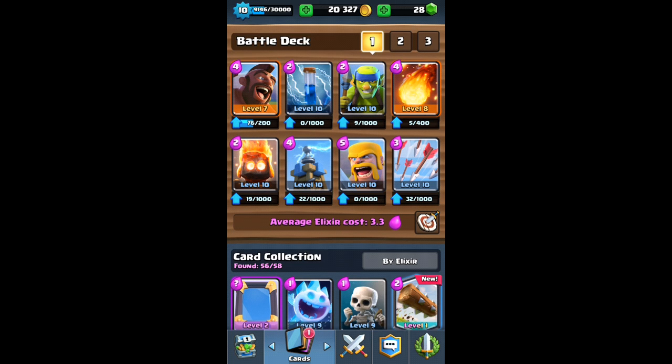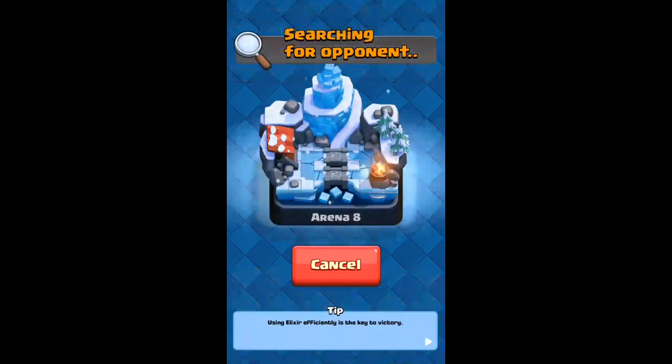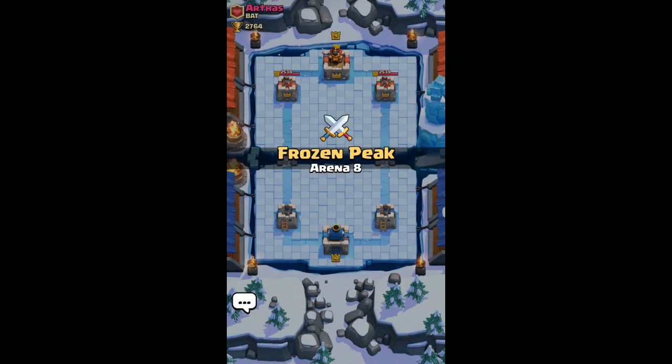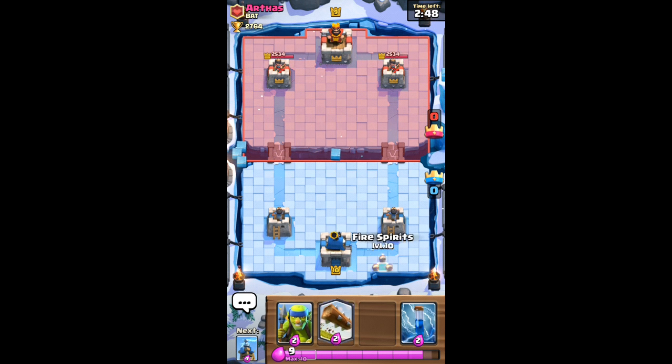Pretty much we're going to be using it in my main deck today. I don't know what I'm going to replace it for. With the Log we don't need the arrows anymore because the arrows for me are just for the princess — I have the fire spirits, the minions, and the zap. We're going to leave that golden chest because I've just heard that you need to be able to get chests with just one legendary in them — an epic chest which is a chest just full of epics. So today we've got the Log, just unlocked from a free chest.